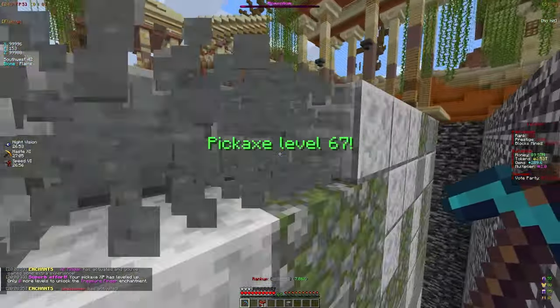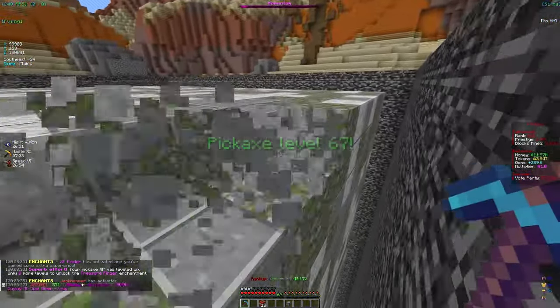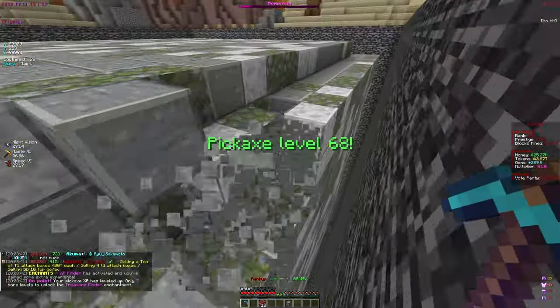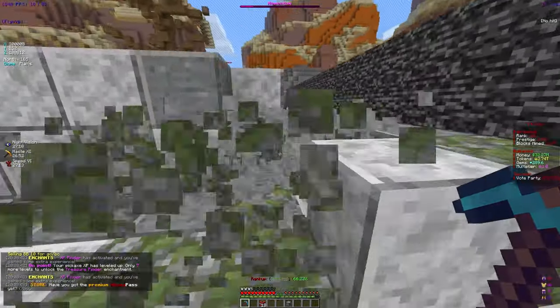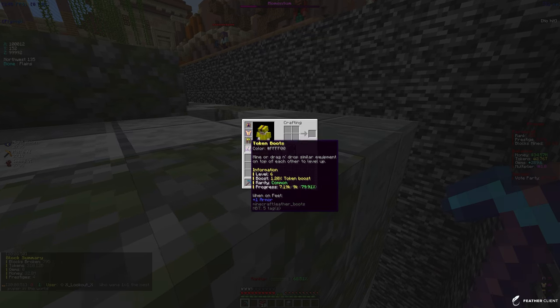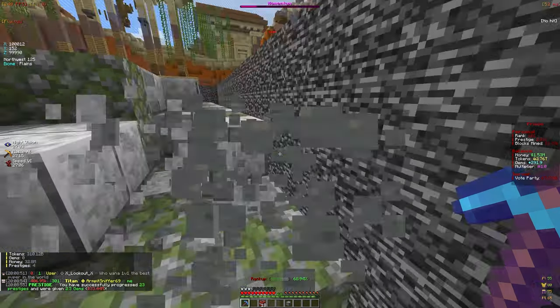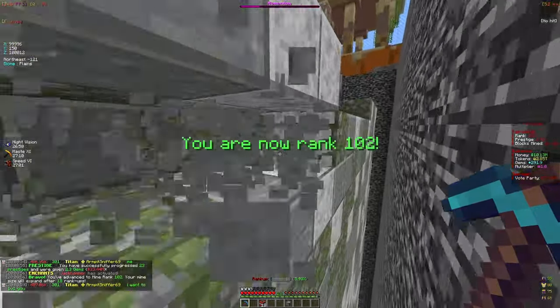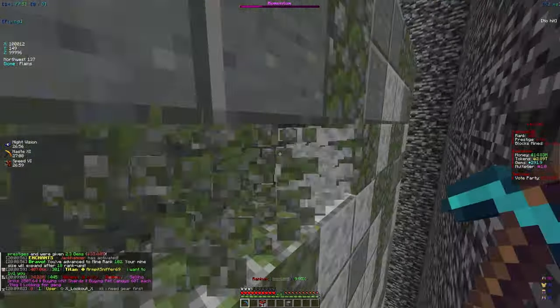We got 28 salvage points from just a few armor pieces and we have a ton more armor pieces to go through. We already have a decent armor set — legendary, legendary, rare, common — all around 1 to 1.2 percent boost, which is pretty good for now. We'll keep ranking it up as we mine.